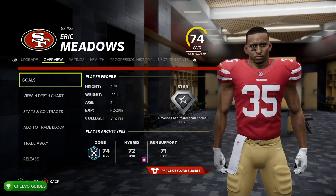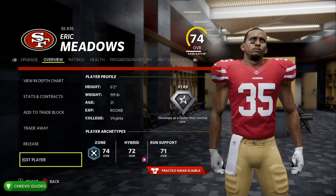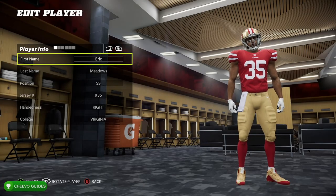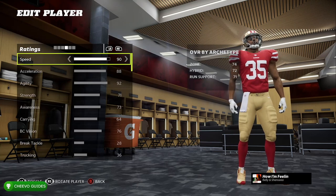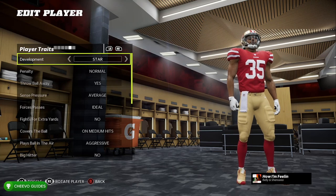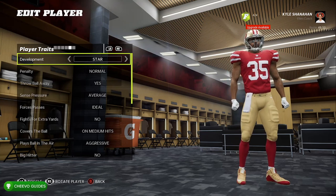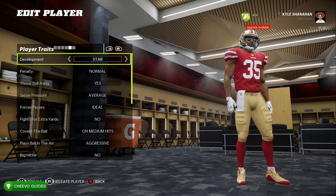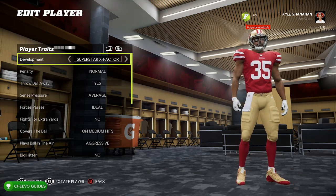You can technically do this with any of the rookies. Upgrade one of the brand new players, go to Overview, then Edit Player. We're going to manually adjust his hidden dev trait to Superstar X-Factor — basically cheating our way through it. Go all the way over to the Player Traits tab, and the top one says Development — switch that to Superstar X-Factor.